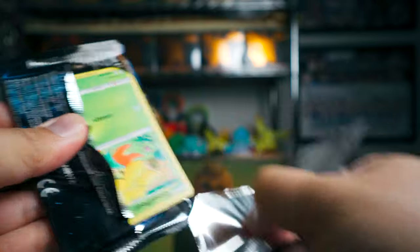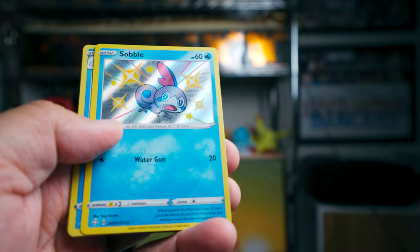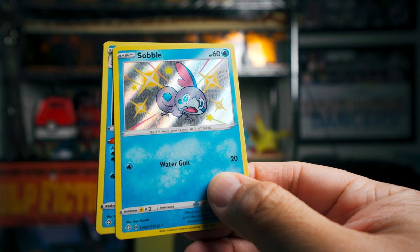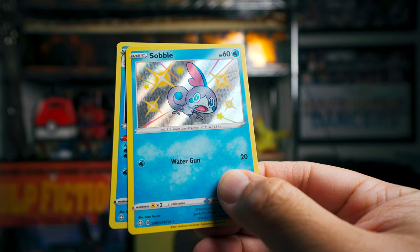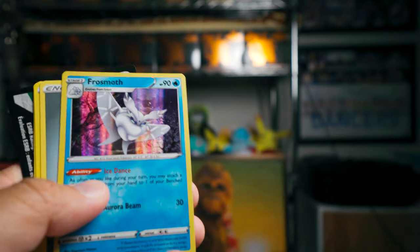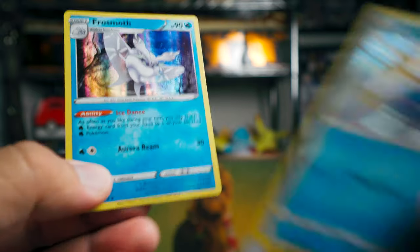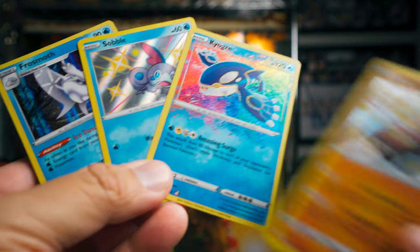And here is the very final pack. We've already pulled some great things. So let's see if we can finish strong. Sobble — okay, Sobble. That's sweet. Actually, I was able to get Grookey and Scorbunny in my other breaks of Shining Fates, and so now I've got all of the Galar starters. That's cool. Sobble. And Frosmoth. Decidueye and Frosmoth — really nice basic Pokemon.